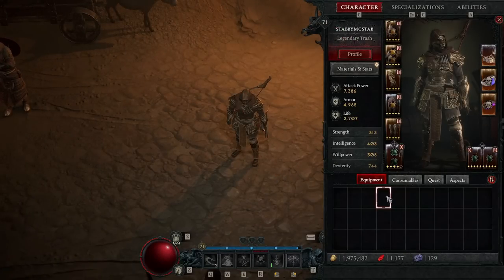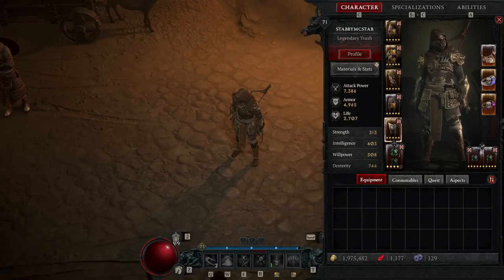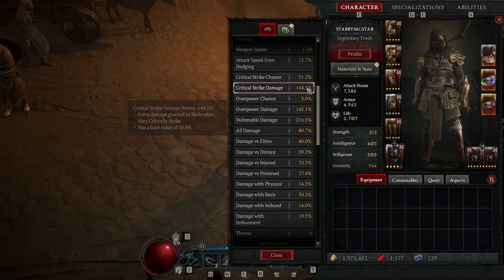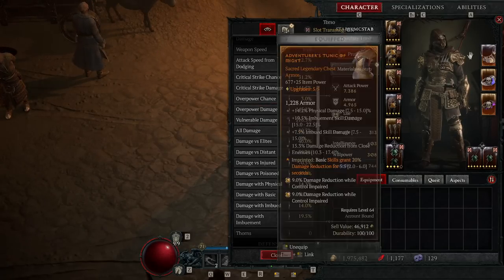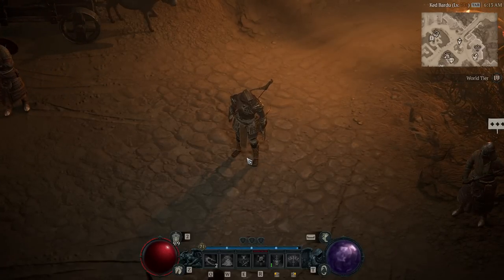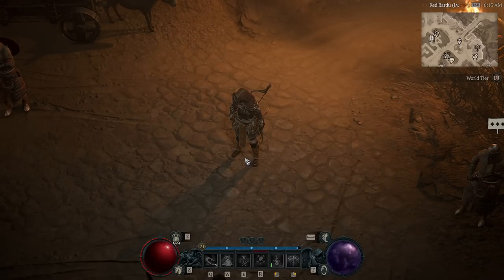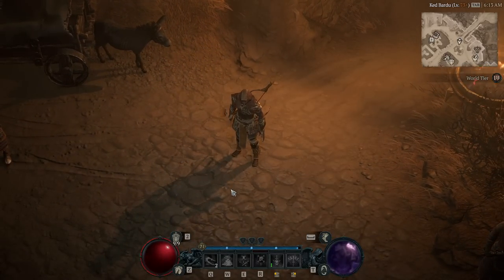Okay so gear — this is not end game gear but very close. I need to push for higher numbers; my vulnerable damage is only at about 200 and I'd like to get it to about 300. Critical strike damage I'd like to get to around 200–250, and that's probably when this build is really going to shine and do some really high level content. I also think this build is going to be one of the better builds for killing Uber Lilith, because it's good with hordes and mobs but absolutely amazing at destroying single targets like bosses.